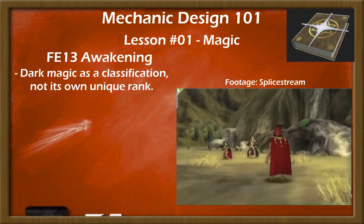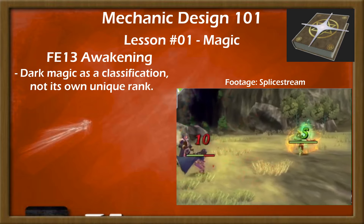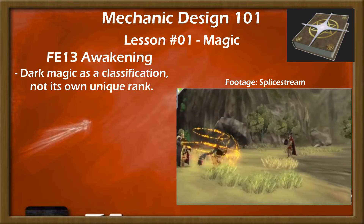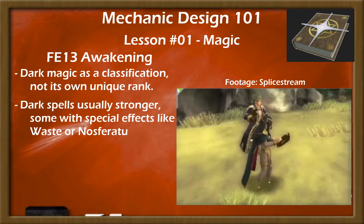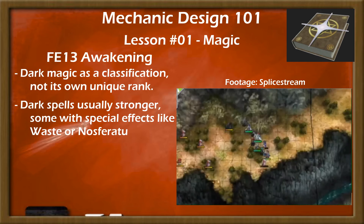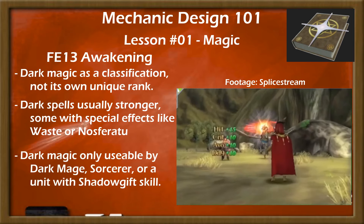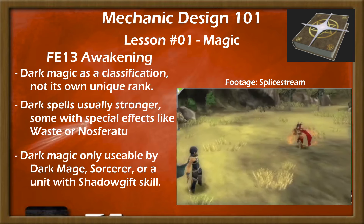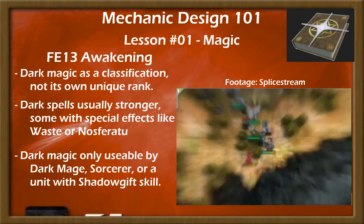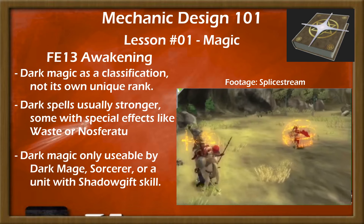Awakening kept tomes as a single rank, but introduced the concept of dark magic as a limited modifier. All mages could use normal magic, but only dark mages or those with Shadow Gift could use tomes labeled dark. These tomes were usually less accurate but more powerful versions of their generic counterparts, and included spells with special effects like Nosferatu and Waste. This classifying of spells as dark is solely used as a limiting factor to encourage use of the Dark Mage and Sorcerer class line, and while it cuts down on build freedom, it can certainly do its job if dark magic spells are deemed powerful enough by the playerbase.